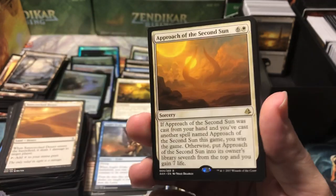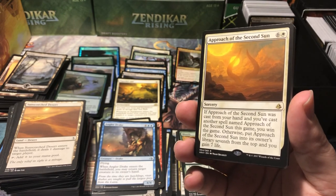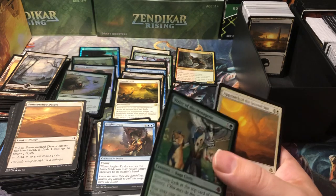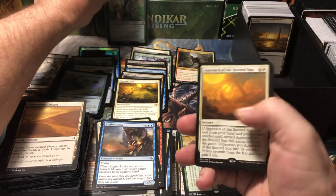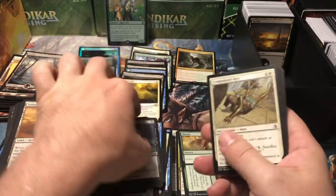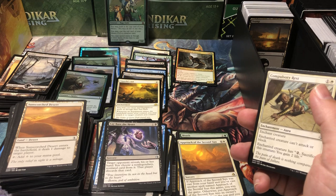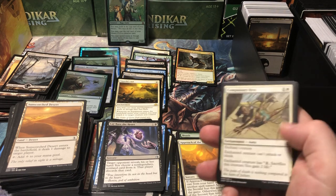Vizier of the Menagerie foil rare from Amonkhet — don't remember if that was worth anything. Approach the Second Sun — I think that one might be a buck. The Vizier of the Menagerie is six dollars non-foil! How much is the foil? Worthy of a sleeve — nice! We're actually making profit on a collection, that's the first time in a while. Approach the Second Sun's right at a dollar — oh wait, that's a Mystery Booster one. We need the Amonkhet one. It's worth the same as the reprint.